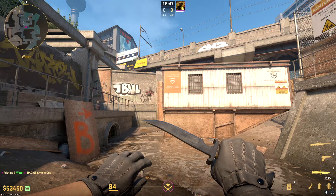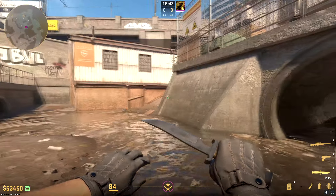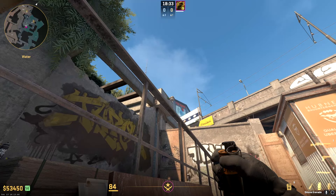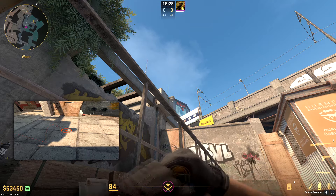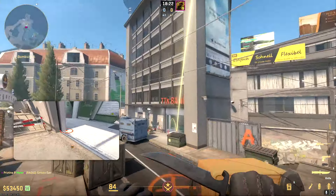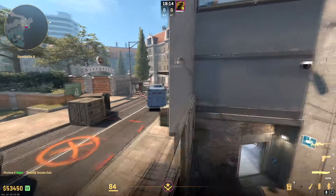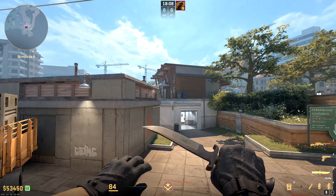To wrap things up, here are some lurk smokes — very effective in 1v1 situations when you want to fake out opponents. First is the B site lurk smoke. Get stuck against this board just like with the heaven smoke, aim at the base of this light up against the wall, and left click jump throw. It goes up and over the map and smokes out bank. This gives a sound cue showing a smoke at bank, so in a 1v1 or 1v2 they'll likely rotate from B to A thinking it's an A site take.